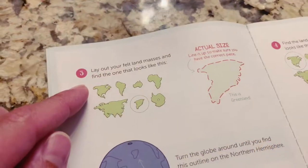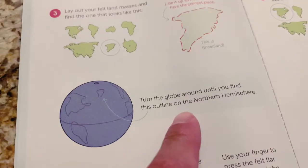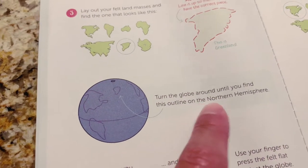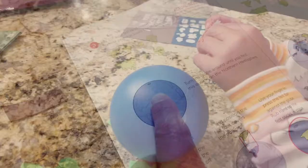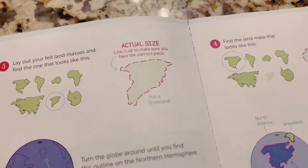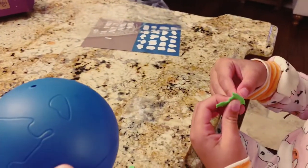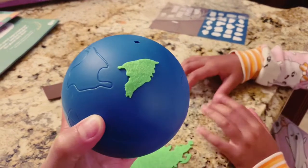So you've got seven of them. Lay out your felt land masses and find the one that looks like this. I found it! Good job. Turn the globe around until you find this outline of the Northern Hemisphere. This is the little piece that you have to find near the Northern Hemisphere. Make sure you have it the same exact way as the shape is on the paper here. Pretty cool.